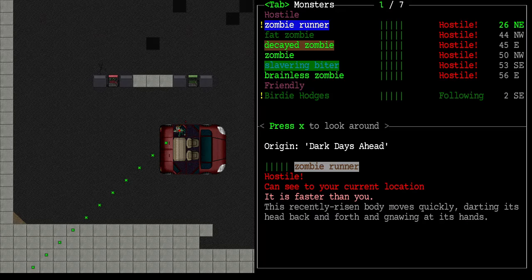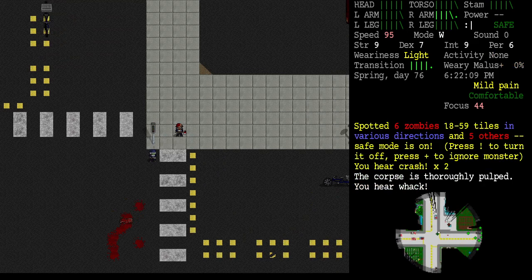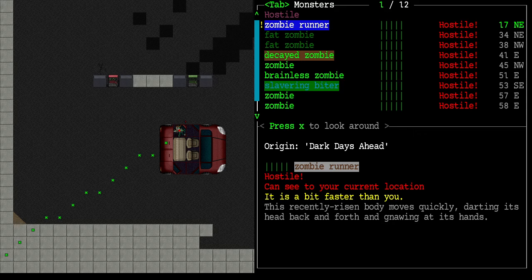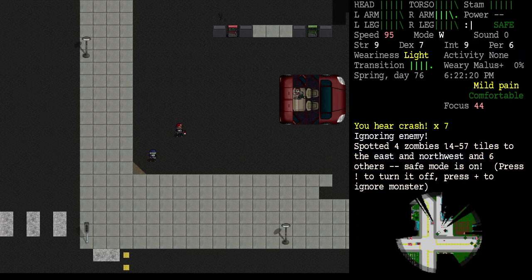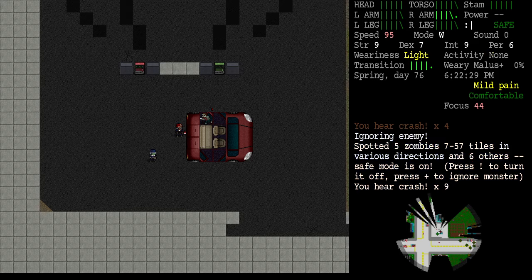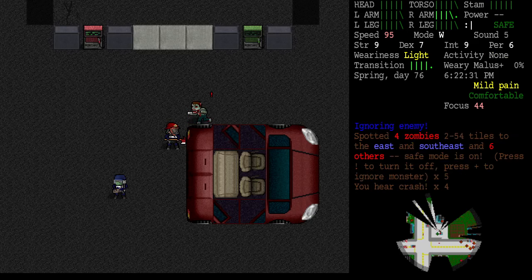A runner is inbound. Let's go up and examine the diesel pump — we may have to run back to our car and do a run and gun type strategy. How's the slavering biter doing? I'm going to guess if he bites you, you know something bit you.